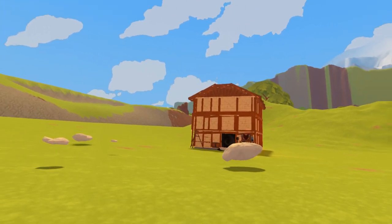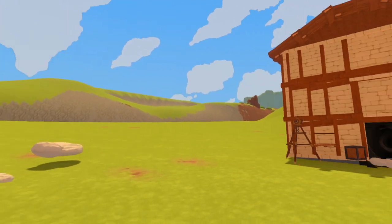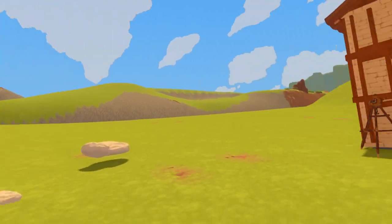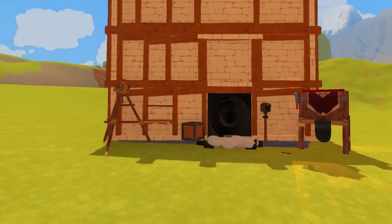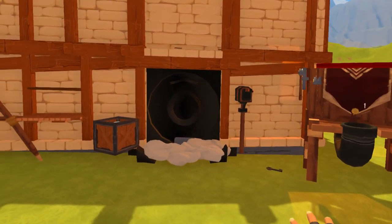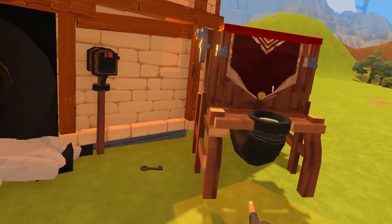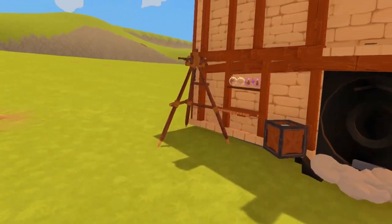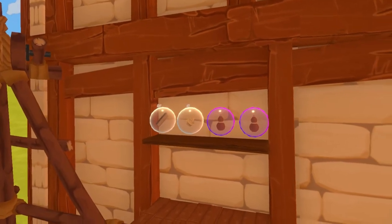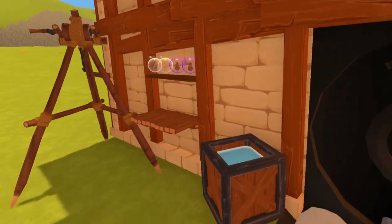Up next we have the big house, or the regular house — I think this is just the regular size. It comes with rocks and stuff, but the ground isn't perfectly flat so it had to be off the ground a little bit. It does look like it was built on a hill. You've got your mailbox here, your little shop, your cooking station, a few outside storages, and some water. Then if we go inside...